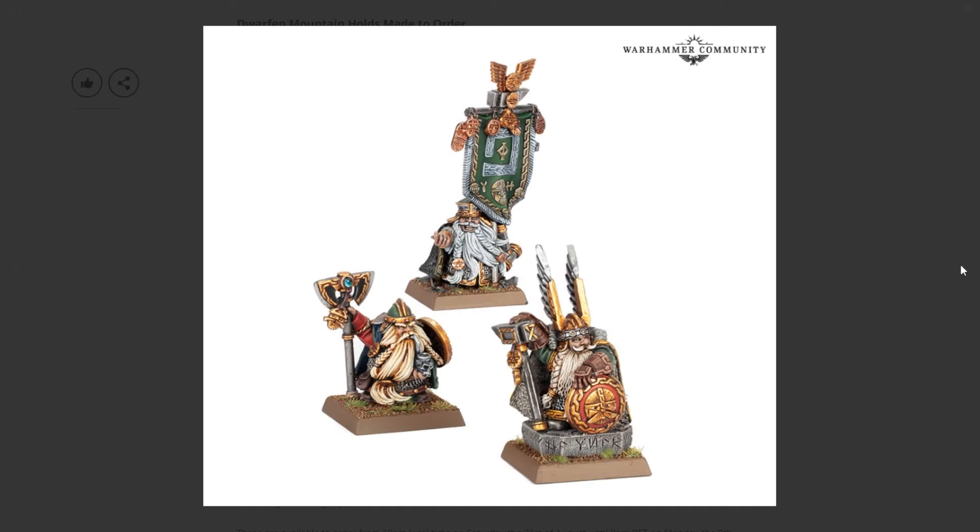Next we have a Thane with great weapon, a figure with battle standard, and a King on Oath Stone. The standard bearer's face — he looks like he's doing a kung-fu 'come fight me' gesture, or like 'hey come here kid.' I like these more than the last ones actually — they have more personality. The King just looks good. I like his helmet, sort of a winged Viking helmet style.